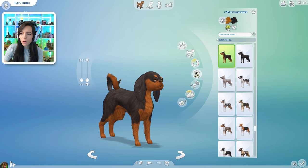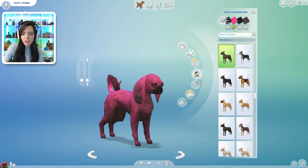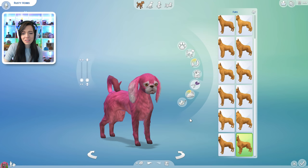Now let's do your coat. Let's completely randomize — one two three. Oh, he was almost pink! Did you see that? One two three, one two three. I said he was almost pink and then he became pink! Okay, let's just go with it. Fur — one two three. Oh, this dog just looks so creepy now.